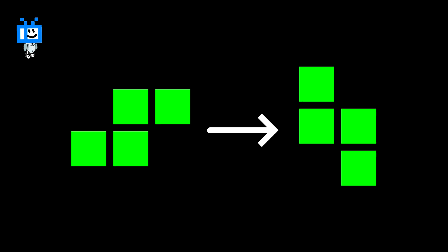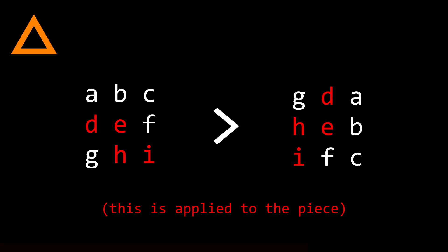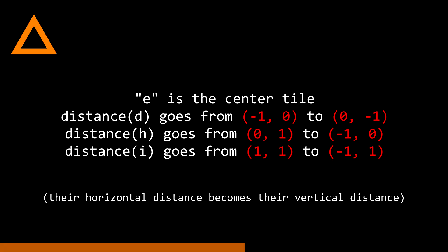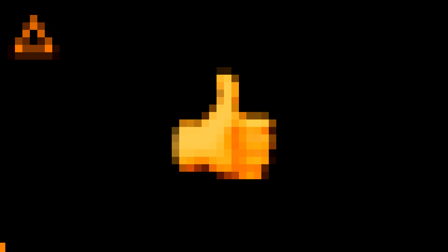We also need to rotate the pieces. While this is simple, it can also be the most complex part of Tetris because there are so many ways to do it. All we need to do is rotate the piece by 90 degrees. If we look at the distance of each cell to the center tile before and after rotation, we can see a simple pattern: calculate the horizontal and vertical difference between the center tile and the other tiles, then apply the horizontal distance to the Y value and vice versa. It's so simple and it works so well.